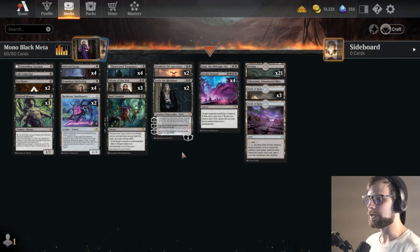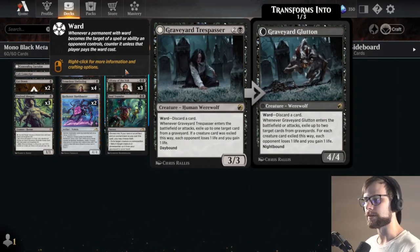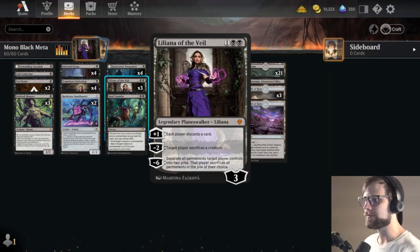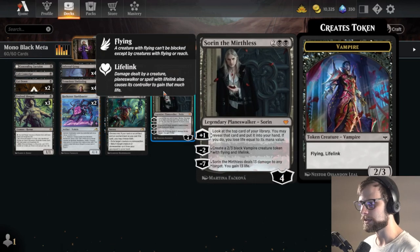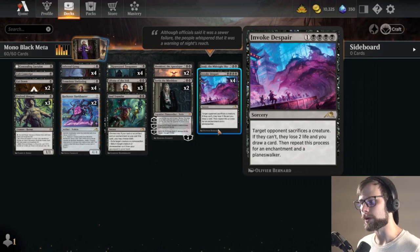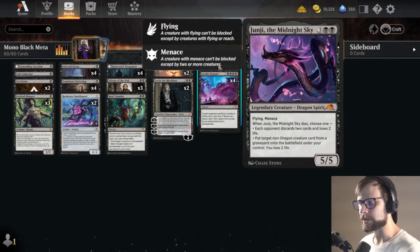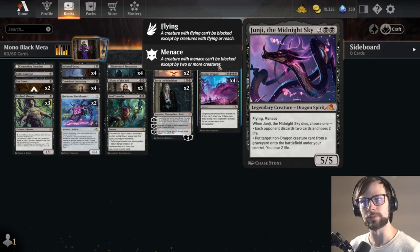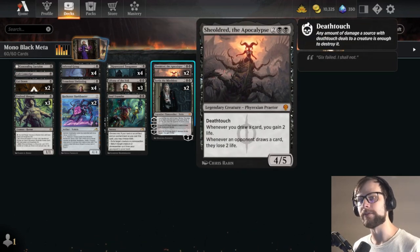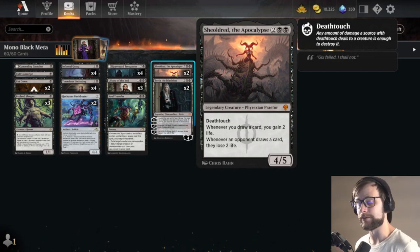The idea is we can take over the game using really powerful creatures like Graveyard Trespasser — difficult to deal with and has long-term benefit — as well as really good planeswalkers between Lili and Sorin. One of the biggest cards in the deck is Invoke Despair; we're running the full four for good reason, it's just an absolute powerhouse. We also have a single Junji as a top-end threat that's a little more frustrating to deal with. And then Shieldred gives us long-term value — not only life gain but life loss for the opponent.